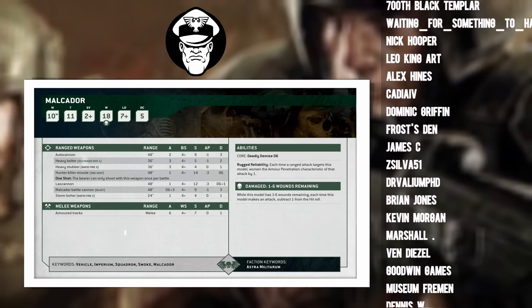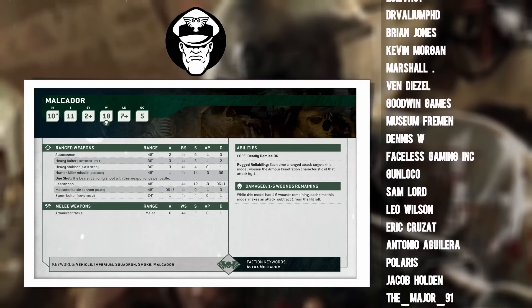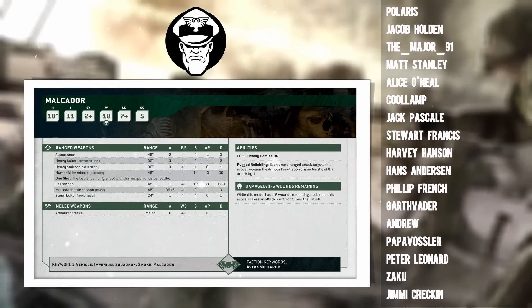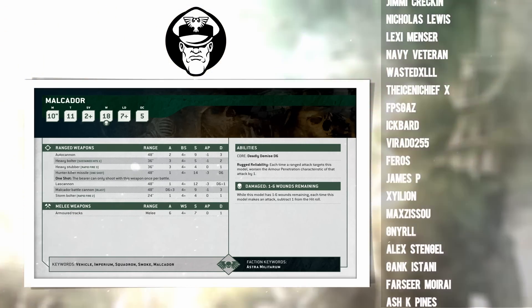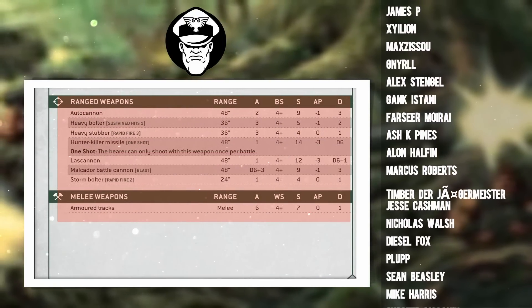In summary, the Malcador is fast enough where it can be used aggressively and durable enough where it can get punched in the face. But sometimes it's not just about how much you can tank — it's about how much you can dish out. Let's have a look at the ranged weapons and general damage output of this vehicle.